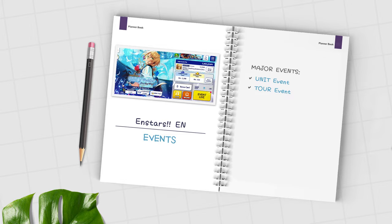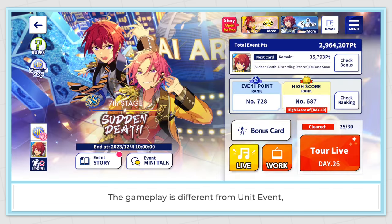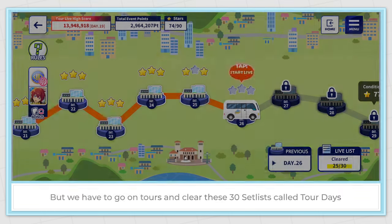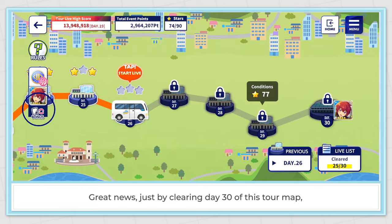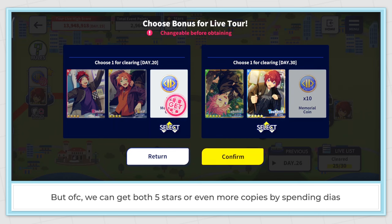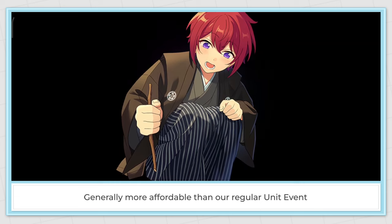The second type is the tour event. This event features two or more units and has two event 5 star cards. The gameplay is different because there's no event song life, so no event passes — instead we go on tours and clear a 30-setlist called Tour Days. Great news: just by clearing day 30 of the tour map, we get one of the two event 5-stars for free with no dias spending needed. We can get both 5-stars or more copies by spending dias. The first 5-star on the reward list is obtainable at 3 million points — generally more affordable than a regular unit event.